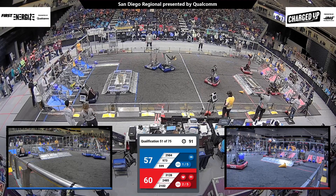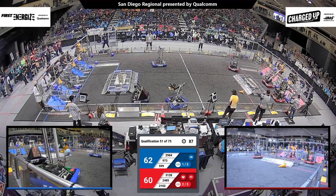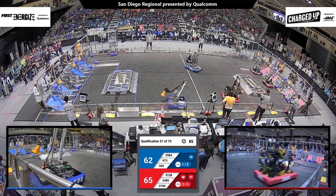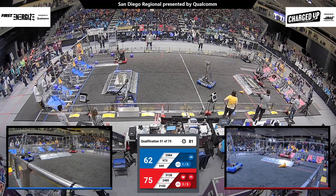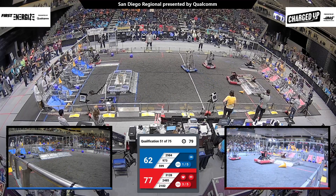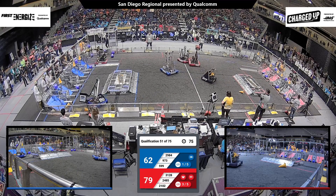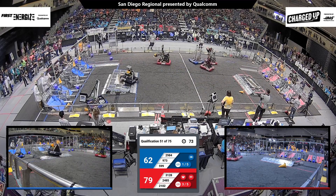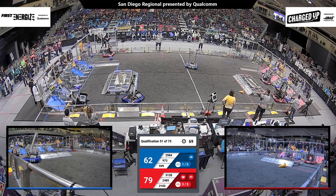Blue alliance coming to answer back, 973 scoring up high. Now 2102 trying to score and they complete another link over on the red alliance, one more link away. But it looks like 2102 just dragging their arm all over there — hopefully they're able to pull it back, and they do.